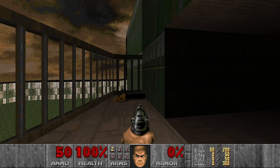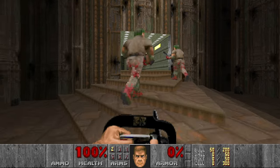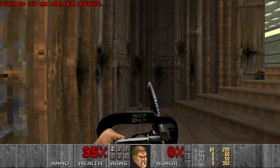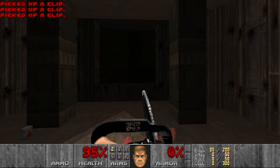Here we have the chainsaw, and since the items are also 3D objects, the placement angle now matters. So let's chainsaw these guys. Look at that — you see these clips? It's all 3D. Let's chainsaw everything, because this is GZ DOOM, so the chainsaw is much more efficient.